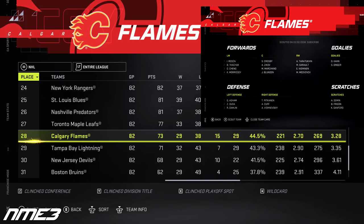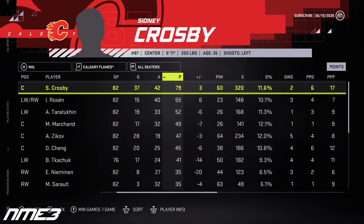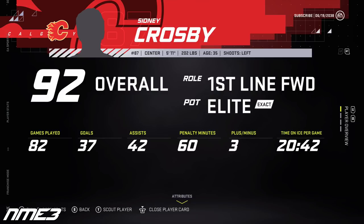Calgary manages to just get worse again. I've done countless simulations and never has one been this bad. Crosby had 37 goals and 42 assists for 79 points and dropped to a 92 overall, so it looks like we may start to see him on the decline as an individual player.